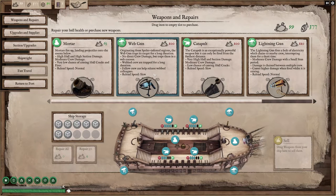The web gun actually lasts for a very long time, and that is good for isolating crew members on the other ship. But in the long run, really blowing holes in a ship is more effective than isolating crew members.